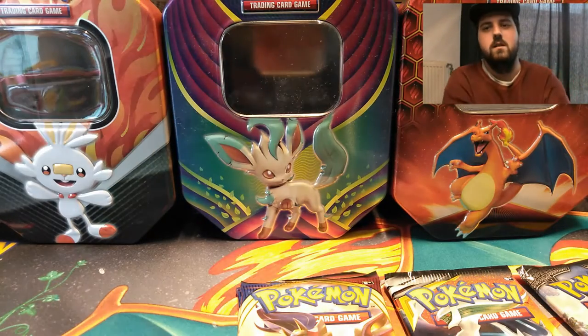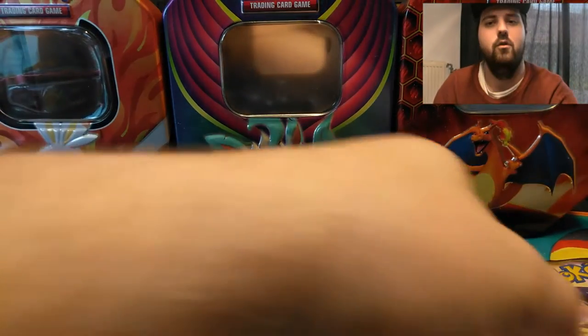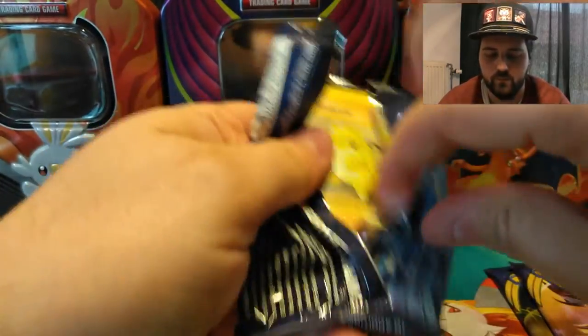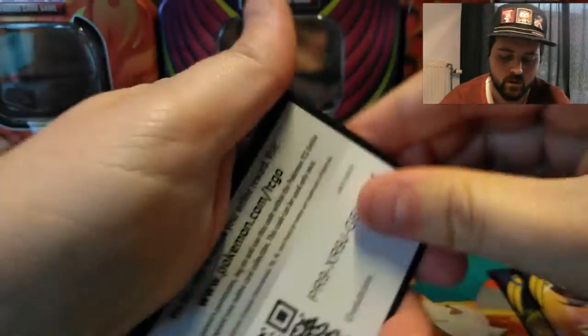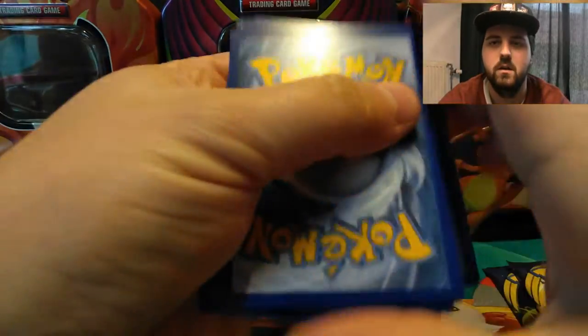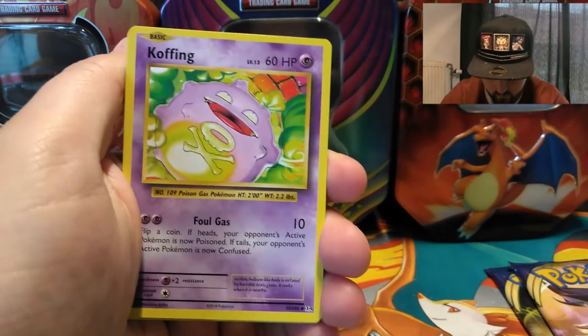But the real question is will we get something good to pull. So we're gonna start with the Evolutions pack — hopefully we get something good. Code card for you guys. Three cards, because it's an X and Y set. Professor Oak's Hint.